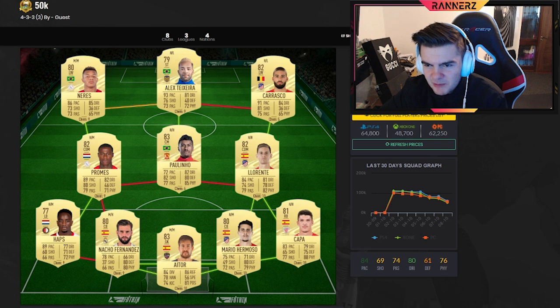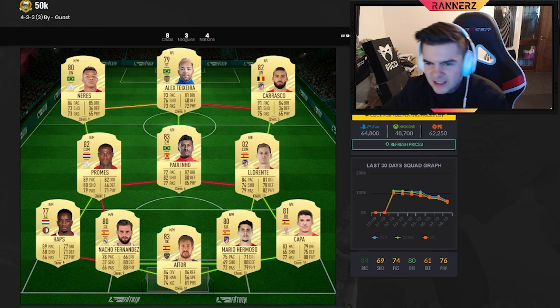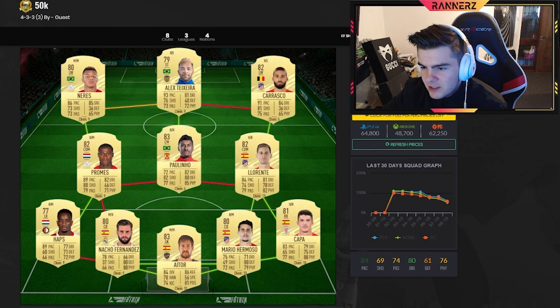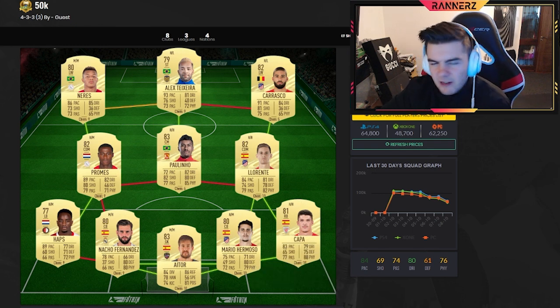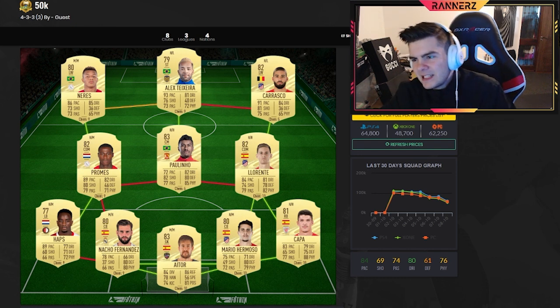The main problem with this team is Nerez, to be honest. He's not that fast, has a weak foot, isn't that physical, and can't shoot that great. But if you just go down the line with him it's kind of okay. Other than that, the team is really solid — I've used pretty much all these players. Kappa can get called out for pace but he's so strong that he makes up for it — if he does catch someone you can just shove them off the ball.